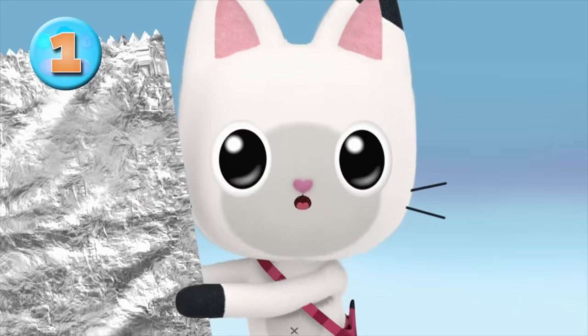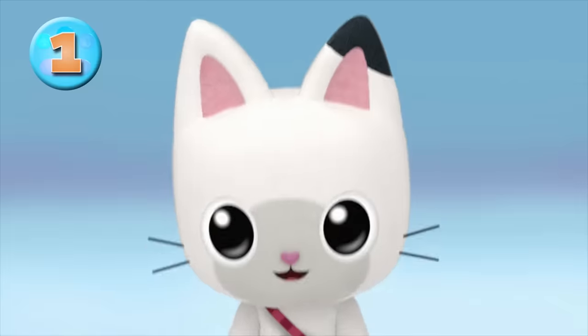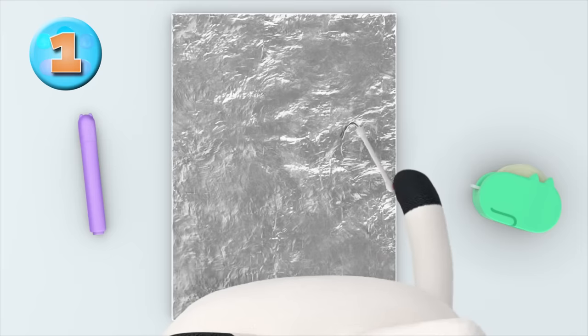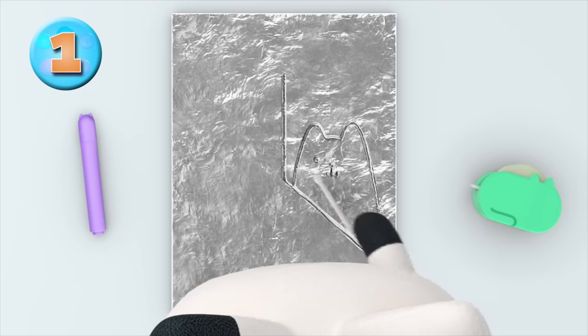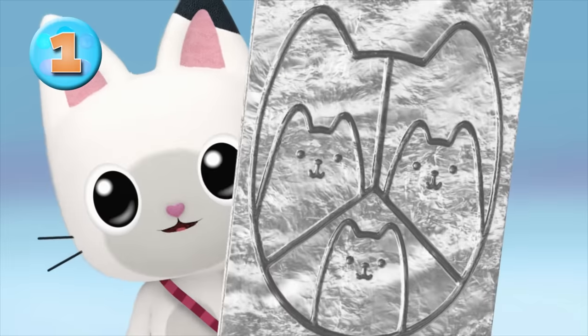Place the tinfoil over the cardboard and wrap it around the edges. Ready to see the royal swab in action? Watch this! When you rub around all the glue lines, the design comes out on the foil! Pretty cool, huh?